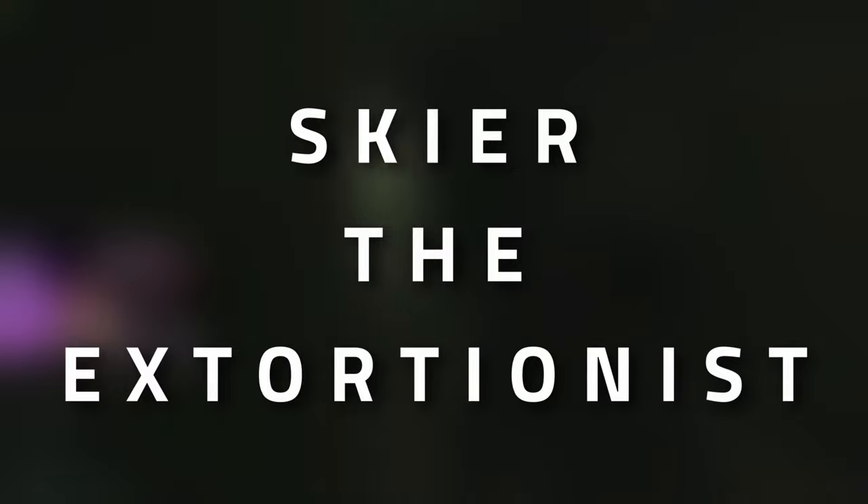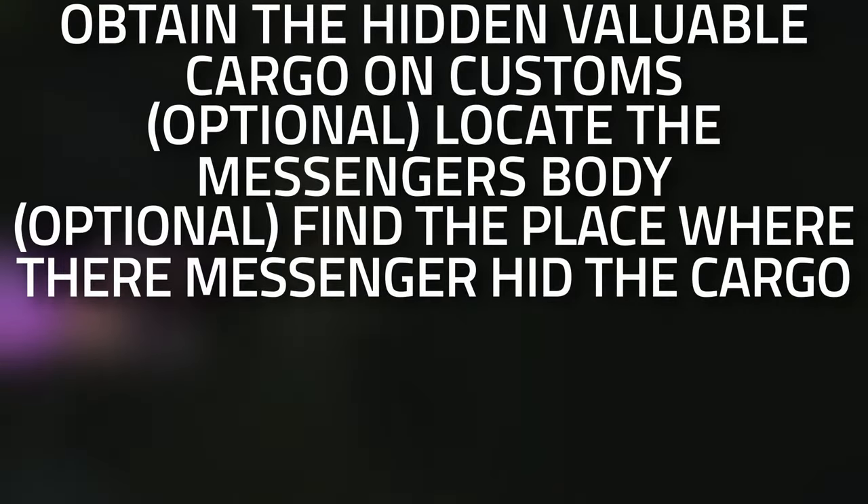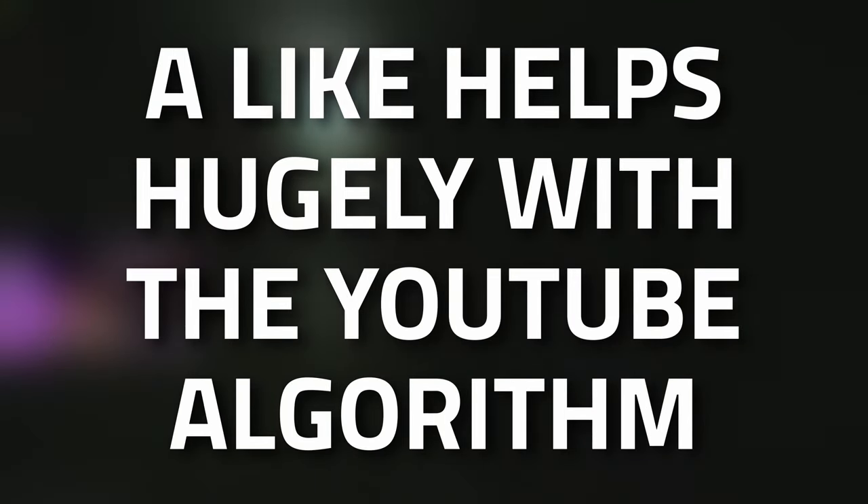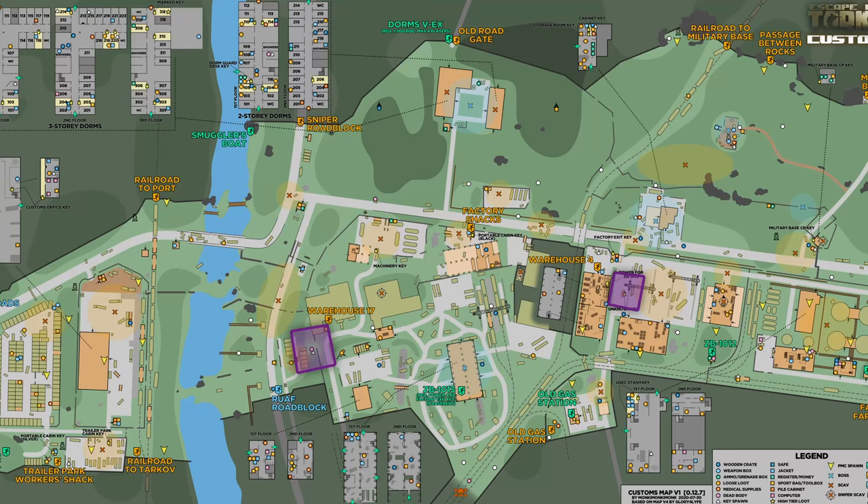Hey guys and welcome to a Skier task guide — The Extortionist. For this task you need to obtain the hidden valuable cargo on Customs, then survive an extract, and hand it over to Skier. Don't forget to leave a like on this video if you find this guide useful. In front of you is a map of Customs.